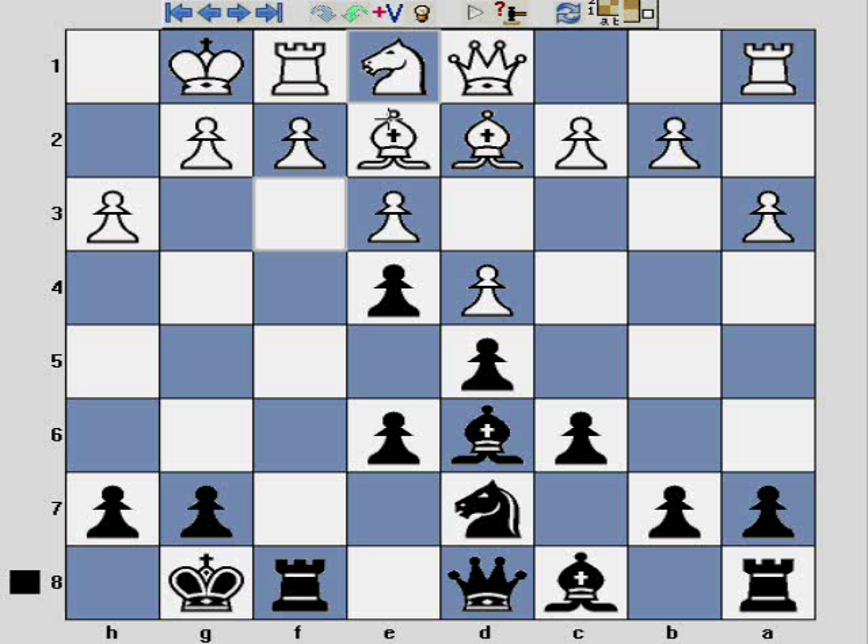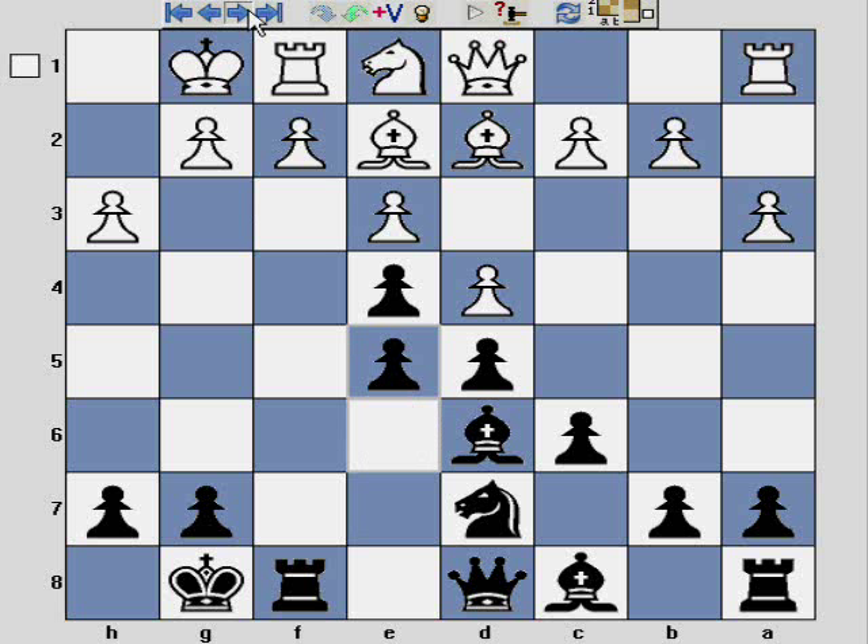Look at White's pieces — how horribly cramped they are, with nowhere really to go. We're going to see White pay the price for this cramped position, which in part has come about because of the Creepy Crawly Attack idea of A3 and H3. I'm looking to really liberate this light square bishop and open up more lines, striking at the king before White can get his pieces coordinated.